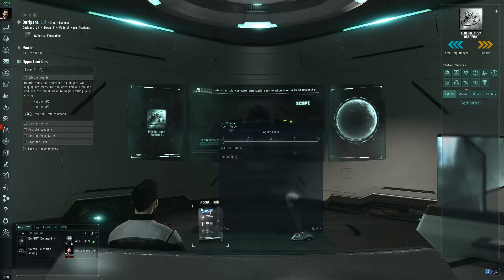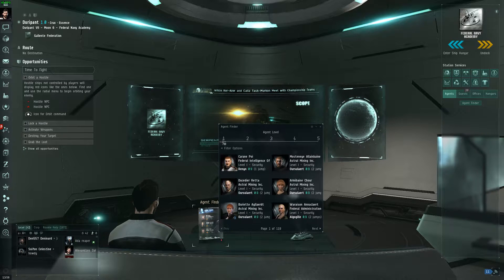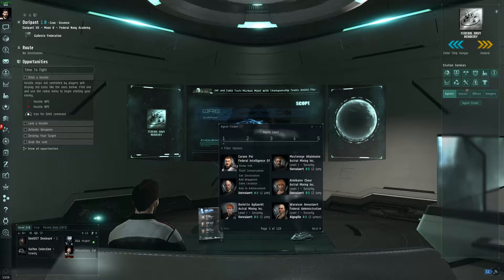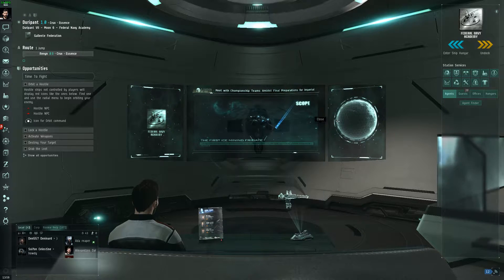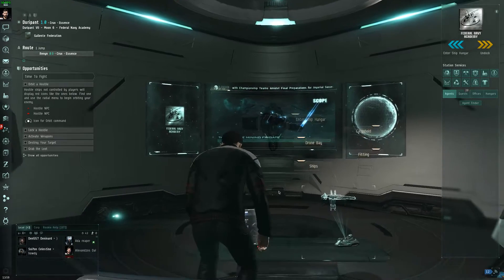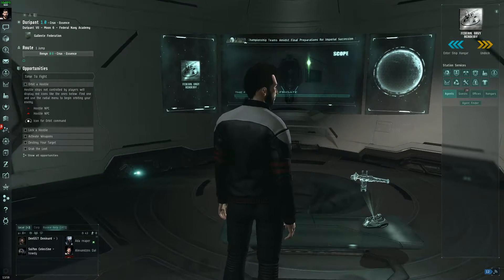There's an Agent Finder here — a level one Agent Finder. I could go to that. Set destination — looks like that's one jump away. So we've got to fly to the stargate, from what I remember. Let's get up, guy.